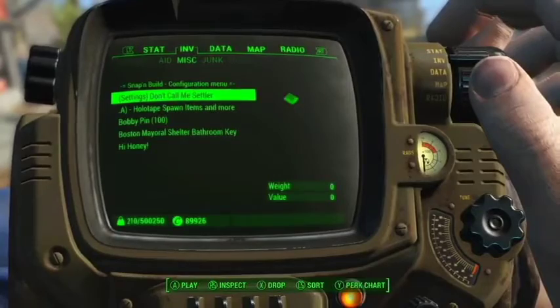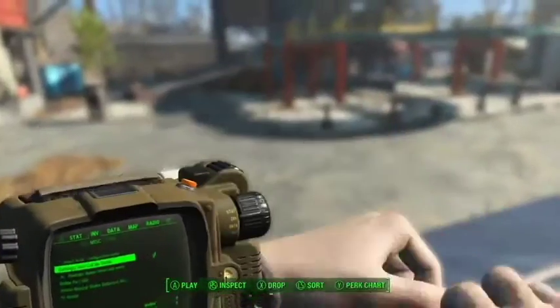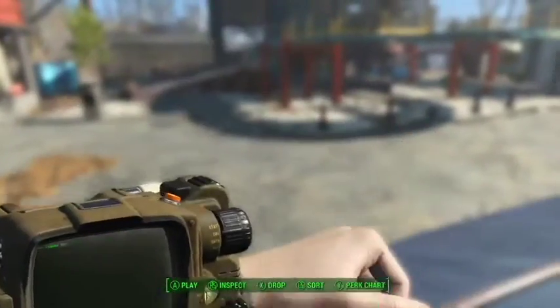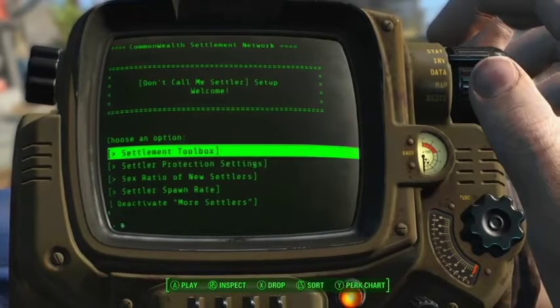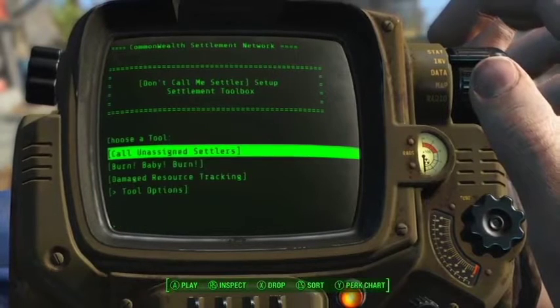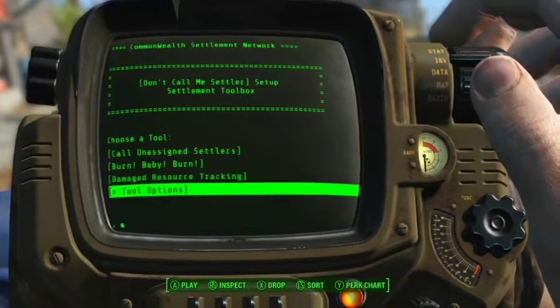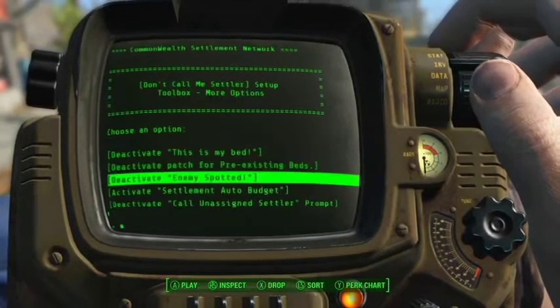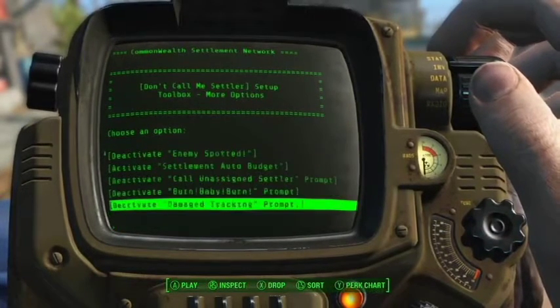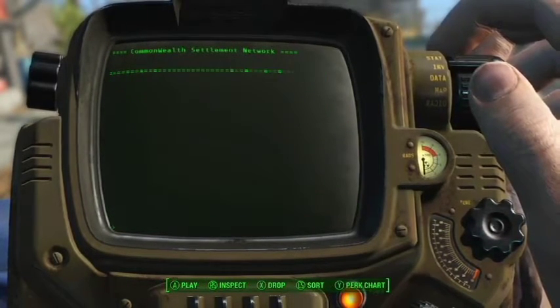There are all sorts of cool options here. I'll pop in the holotape and show off a little bit of the options — I'm not really going to activate any of them, just show them off. I also just remembered to mention that those bobblehead statues, the ones you can walk through, actually add a small amount of happiness to your settlement, which is pretty neat.